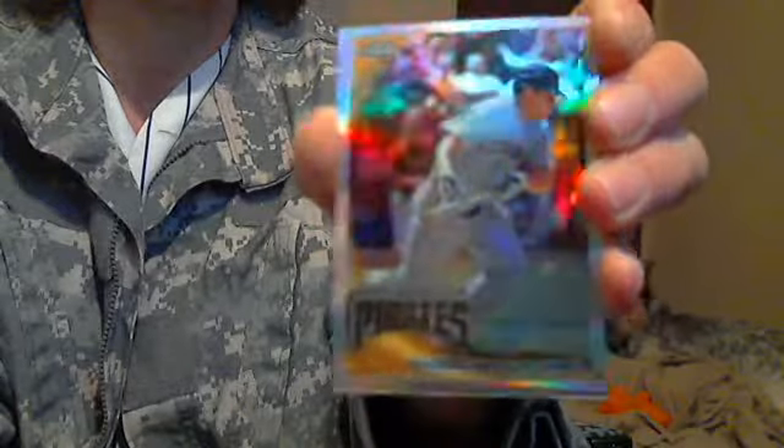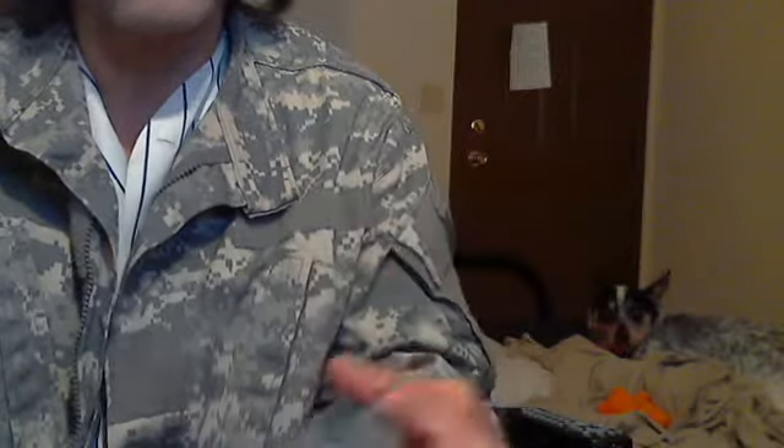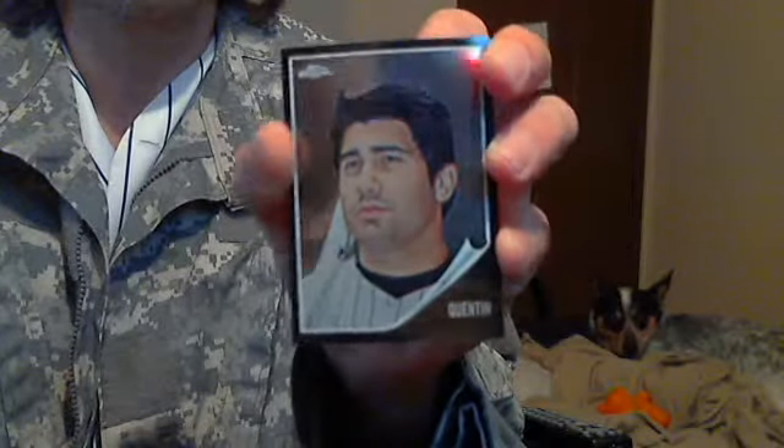And a Daniel McCutchen. So 30 bucks, 15 cards. You get the Atomic Refractors, the X-Fractors, the Orange Refractor, the Aroldis Rookie Refractor, the David Price Heritage Refractor numbered to 562, the Buchholz Atomic, and the Carlos Quentin Black Refractor numbered to 62.